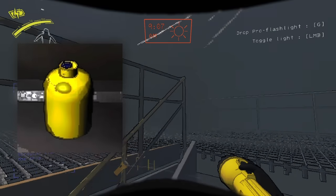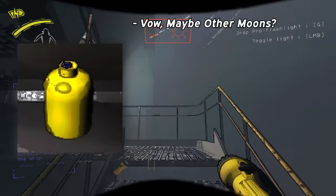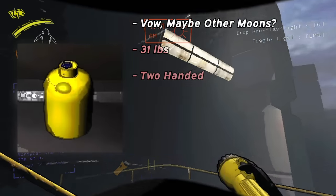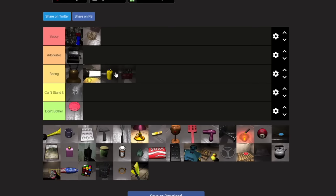Chemical drugs are an interesting one, because the wiki states they spawn exclusively on Vow, and this is the only place I've seen them aside from once on March. They weigh 31 pounds, which is quite a bit. They're two-handed, and they're worth slightly less than the apparatus at 58 credits. I'd rank chemical drugs at a high B tier, just because they're essentially an upgraded apparatus that doesn't take the lights out.